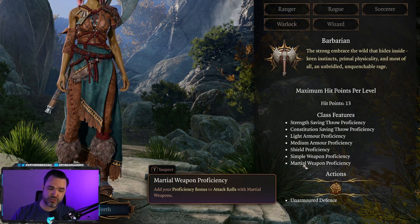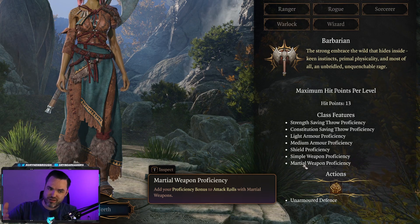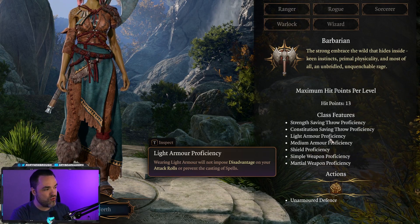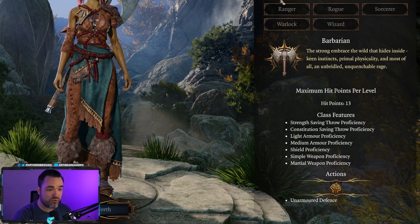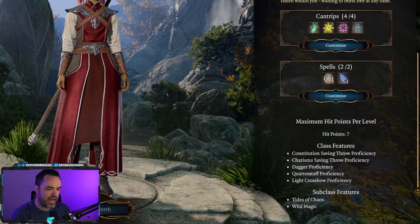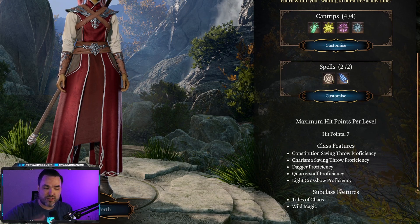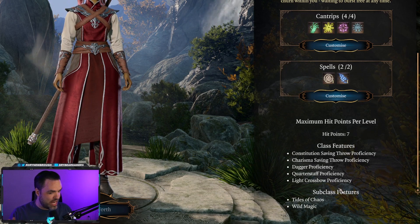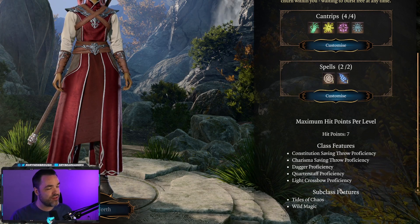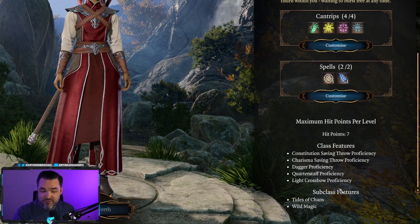Proficiency goes both ways — you get bonuses for using things you're proficient in and negatives for things you're not. One of the biggest examples is with armor. If you're a sorcerer and you want to use armor, but your class only has cloth proficiency, you can equip those pieces of armor, but since you're not proficient in them, the biggest downside is that it blocks all spell casting. Wearing armor you're not proficient in means you can't cast any spells — a very common and important example of what happens when you venture into areas where you don't have proficiency.